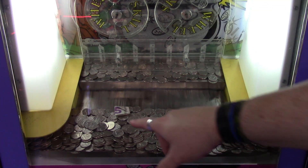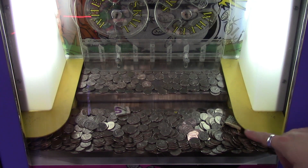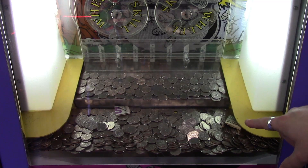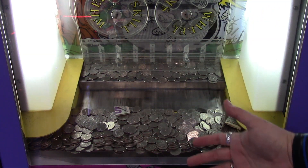Alright guys, so here's the play field. As you can see there's a $5 bill there and a $10 here. This one — I don't know, I don't think it's going to go to the owner in that slot that's under there. You guys know under these yellows here, there's a hole that goes inside the machine to the owner.